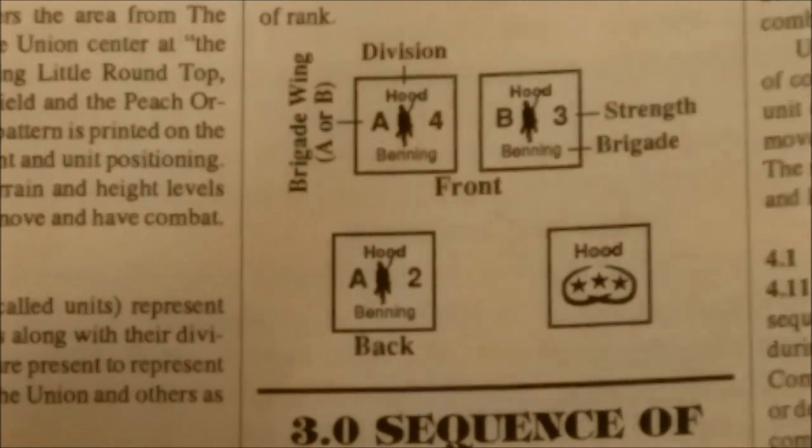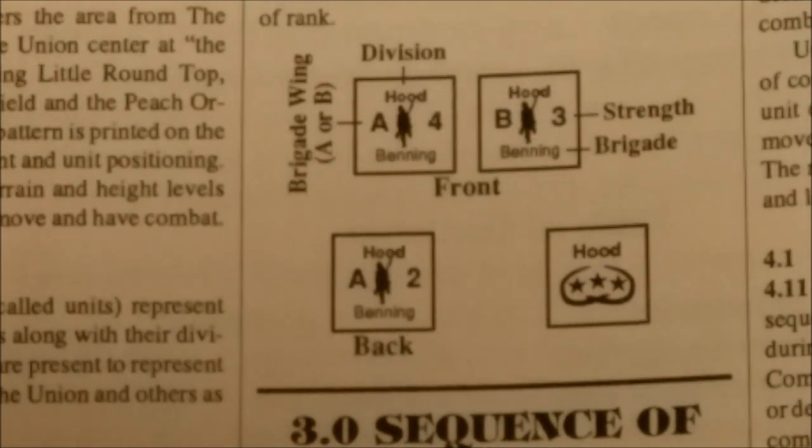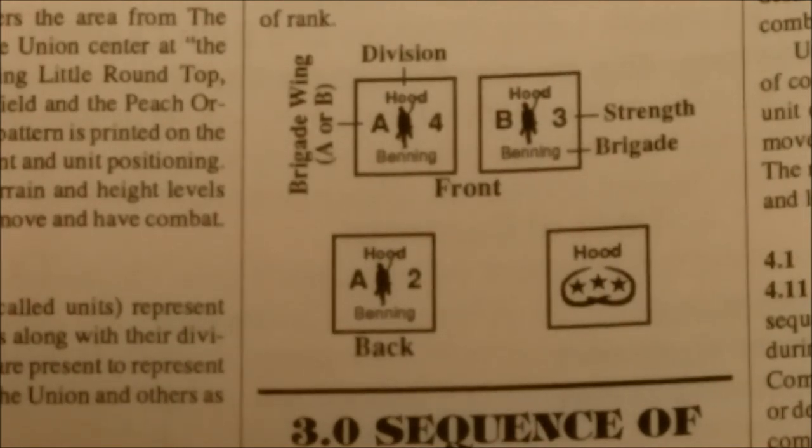Confederate units are broken up as Demi Brigades. They have the Division Leader at the top, the actual Brigade name at the bottom, their strength on the right-hand side, and on the left side the A and B will indicate the Brigade Wing. All Confederate units have just two sides — front and back reduced strength. After that, they're eliminated. While Confederate units are slightly stronger in some cases, they're more brittle than Union units since the Union player can take more losses.